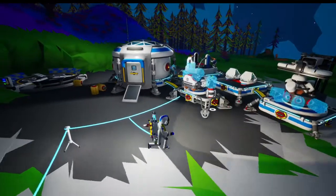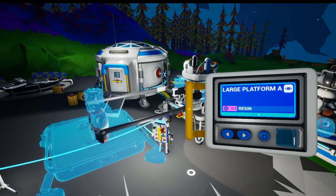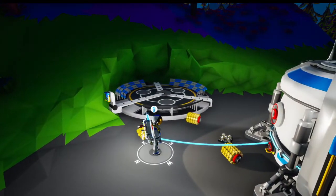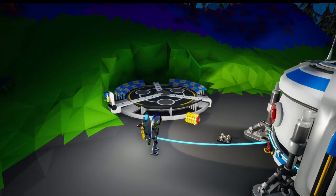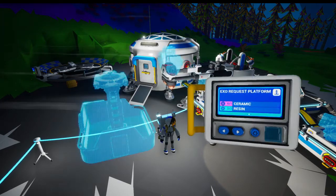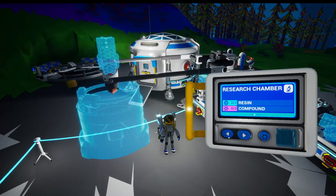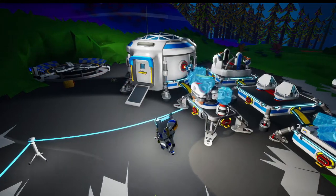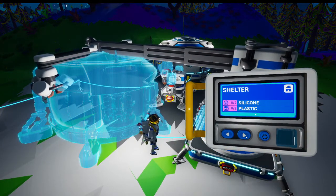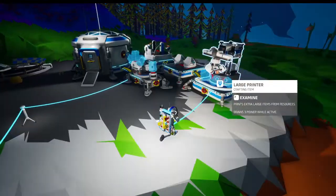Where do we print that? I think it was this one — examine. We want large platform A, we need two resin which I believe is this stuff. Let's go back. Large platform A — now, do I want to make a large platform A? Maybe I want to make a small platform. Let's take a look at my backpack. What is this tool I made? Large printer — let's see what this can make. A shelter — I don't need that; that's the only thing it can make right now. I haven't learned anything else, so I need to learn some large printer recipes. That's what I can use research for.